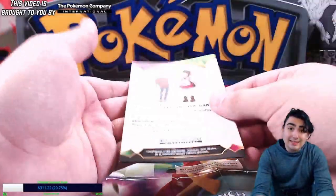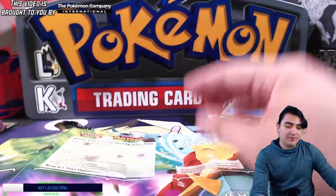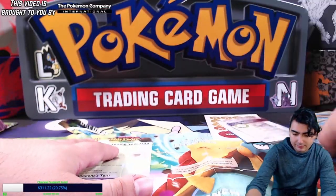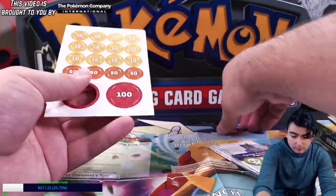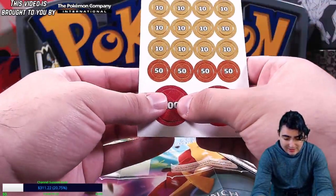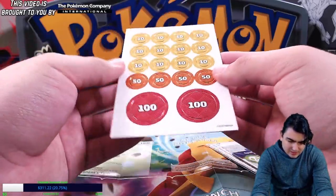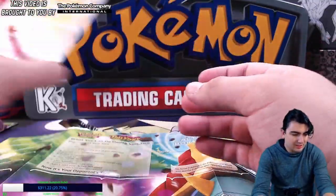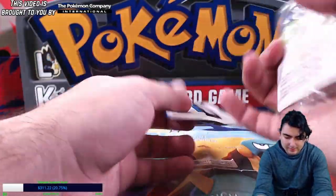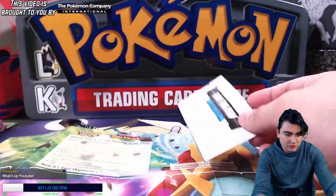Theme decks and elite trainer boxes are things you really want to pick up if you're a brand new player, because those will give you so much to work with. We have our damage counters here as well — the hundred one kind of fell off. It looks almost like a reflective metallic pattern, which is pretty cool. They're definitely stepping up their game on that. You also get instructions for special conditions, which is very important.